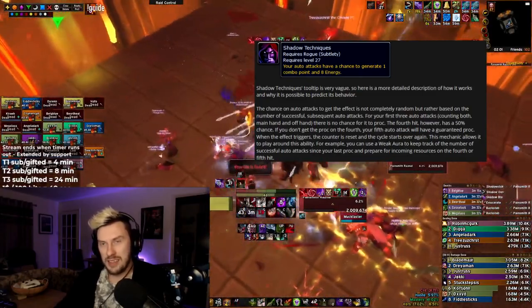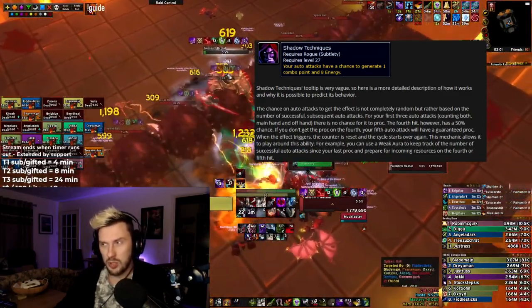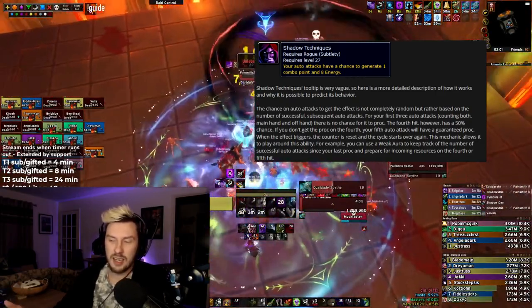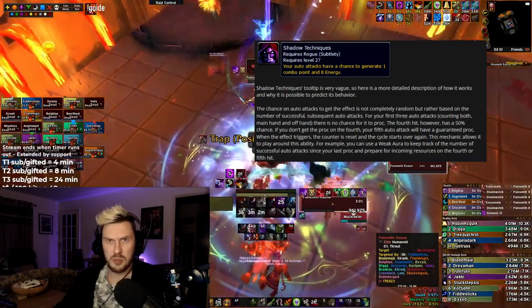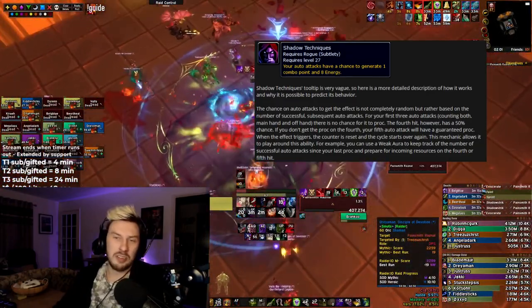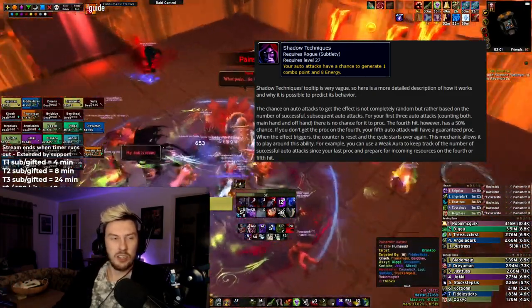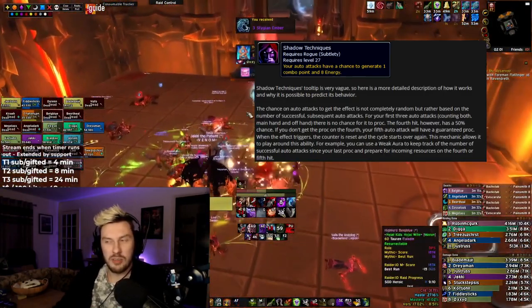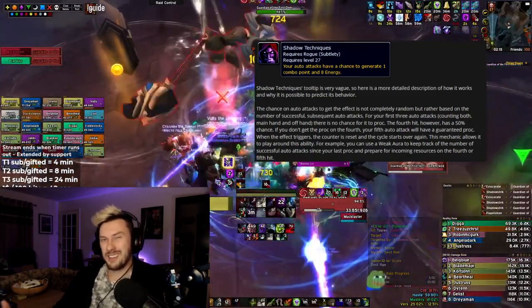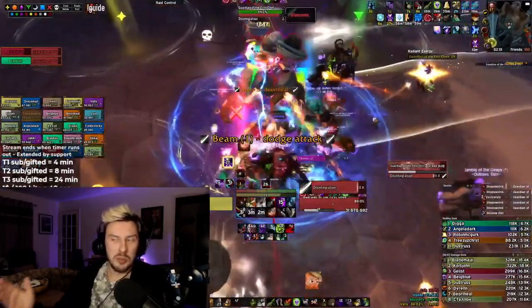Now let's talk about Shadow Techniques, which is a passive. The tooltip is quite vague — it just says your auto attacks have a chance to generate one combo point and energy. How it actually works: every three auto attacks you have a 50% chance to gain a combo point on your next auto attack, and if it doesn't proc then it will 100% proc on the one after. So you can count on it proccing roughly every two to three seconds. Factor that in — it can usually get you up to that 6th combo point for your finisher. Inside Shadow Dance I don't pay much attention to it, but outside of it you can slow down a bit to let it pop you up to the top of your combo point bar before you use a finisher.